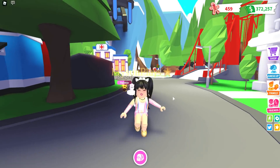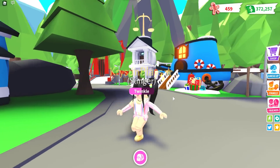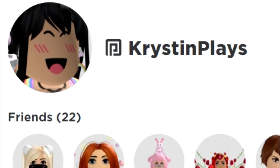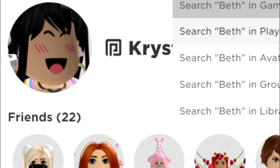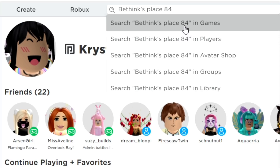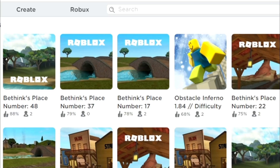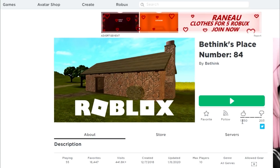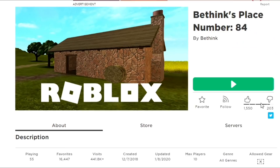Now that we have a little bit of a refresh on the current Adopt Me map, I'm going to be showing you guys how to easily get over into the original Adopt Me map. What we're going to do is actually type in BeThinksPlays84 in-game. You will see there's actually 58 people playing this right now with a pretty good rating — 1,500 likes. I'm going to go ahead and favorite it so I can come back to it, and we're going to go ahead and jump on into the game.